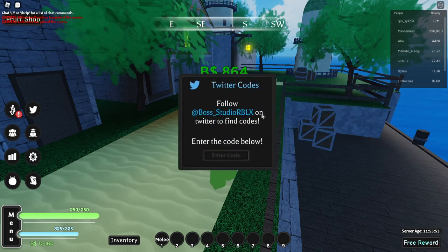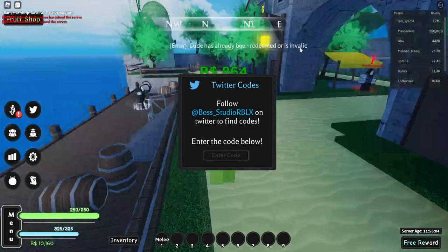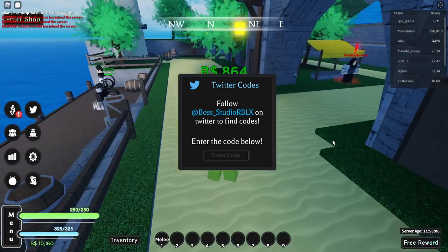That's how you can enter the codes. You can follow them on Twitter, and you can also follow us on Twitter — link in the description below. We will be doing giveaways on Twitter in the future. The first code would be 'mini update' — that one gives you belly.